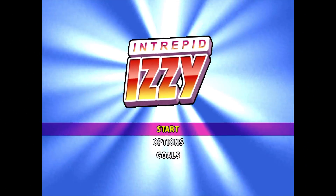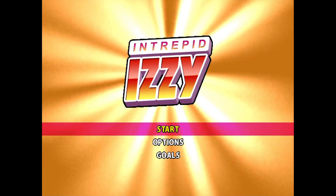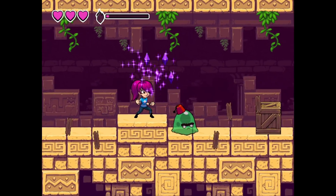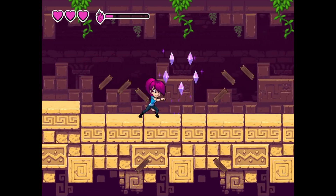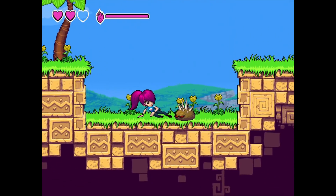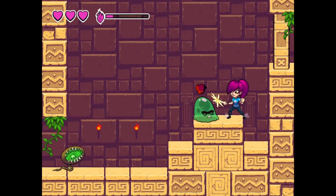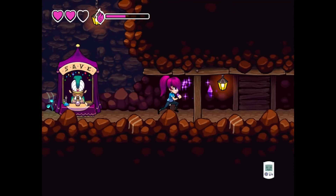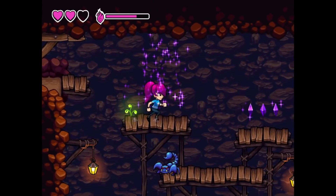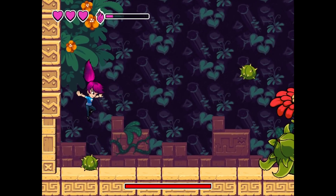This is Intrepid Izzy for the Dreamcast, released in 2021 from Senile Team and Wave. This is an adventure platformer and it's pretty damn good. You released evil into the world and now you need to set it right. Run and jump through the levels using your expanding move set to get around and defeat enemies. You have a punch for your attack, and can even do a tiger uppercut by pressing up and attack. You also have a spirit bar that can be filled by collecting purple diamonds or standing on a spirit fountain.